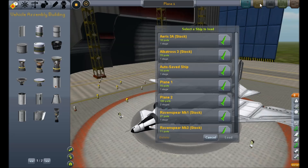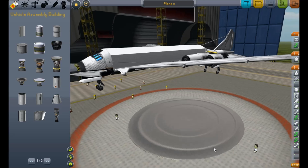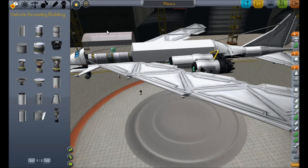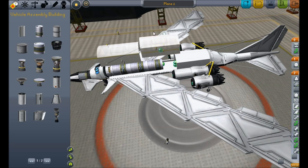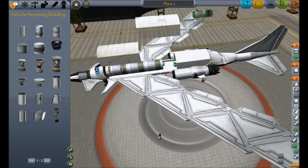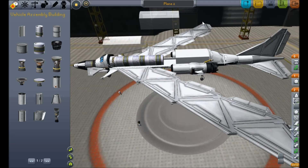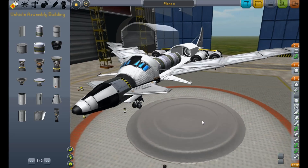Load plane number two. You don't have to just make one cargo bay — you can stack them, like this, and they all work together. As you can see, I've got three cargo bays on here. CTRL-Z fixes everything.